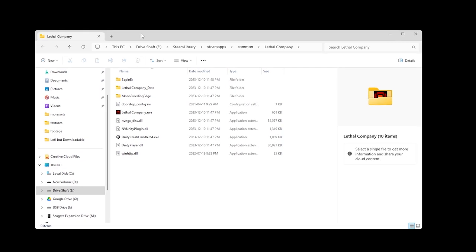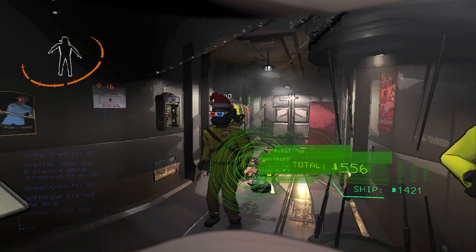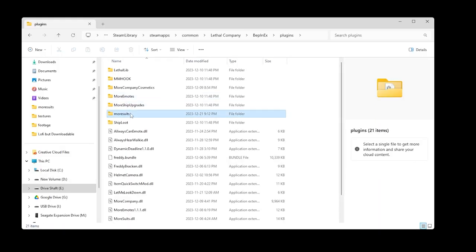So I want to put together some new Lethal Company suits. I've edited game textures before, so I think this should be pretty simple. The mod More Suits adds some fun custom suits to the game, but it also makes it really easy for me to add my own. I just need to drag and drop a modified texture into this folder, and then I've got a brand new skin.